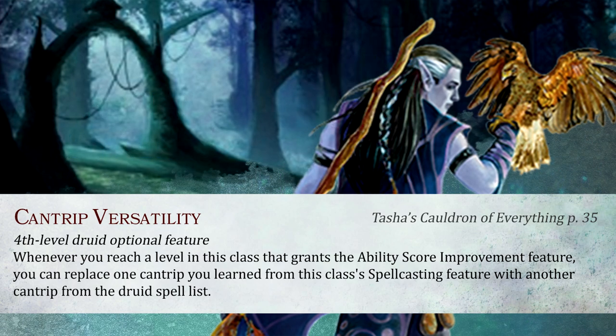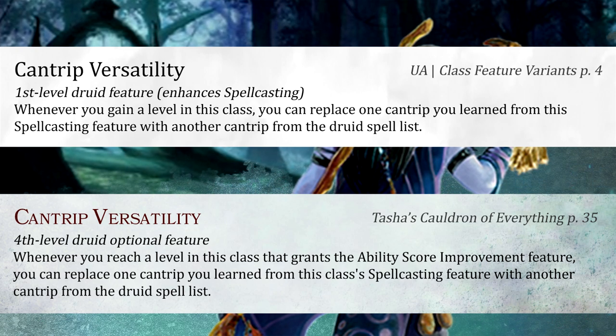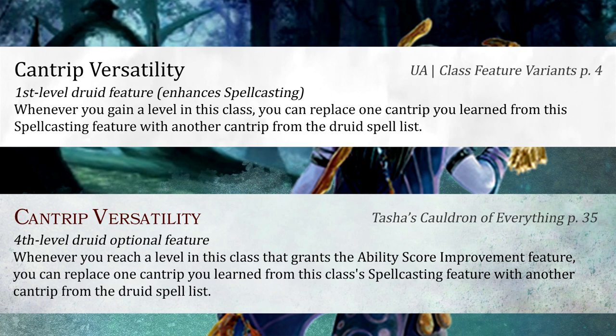The UA version allowed for this exchange to happen much more frequently, being available at every level instead of only on ASIs. I'm not really sure why they changed it — mechanically it's not game-breaking at all, but I guess they wanted to preserve the distinction between known and prepared casters.